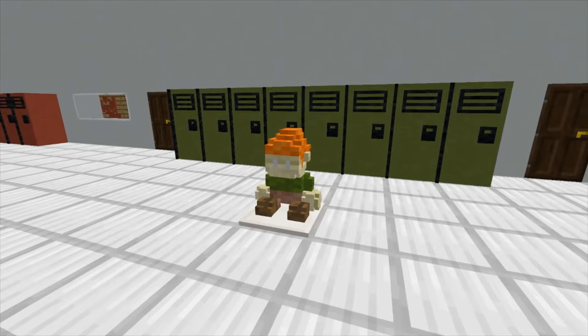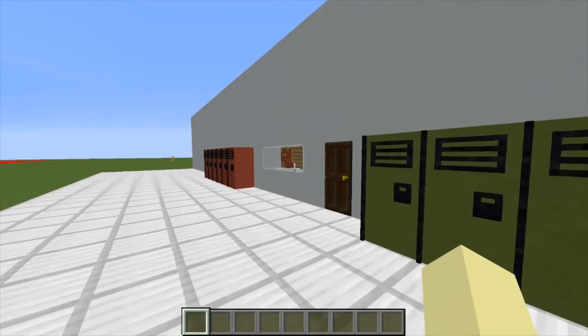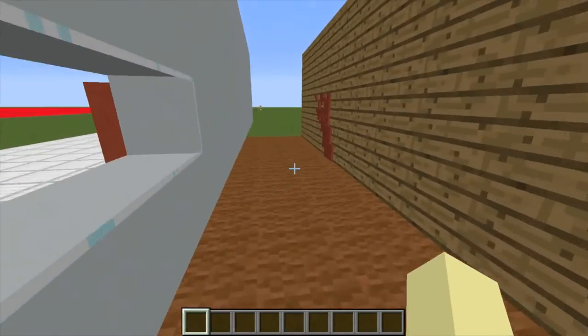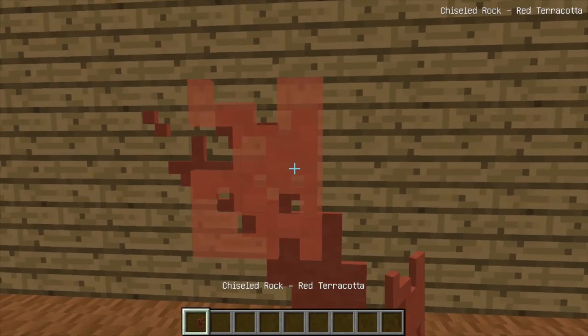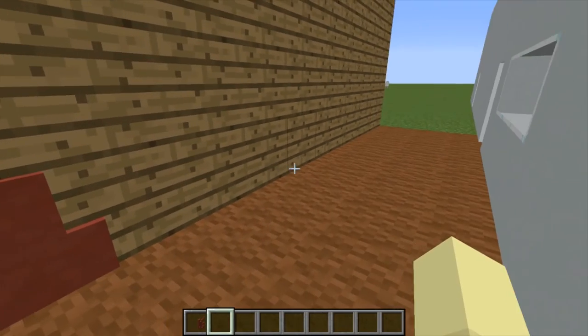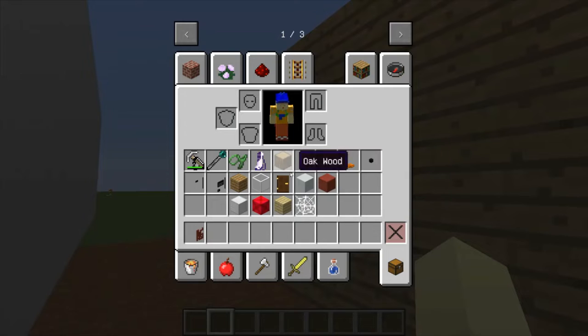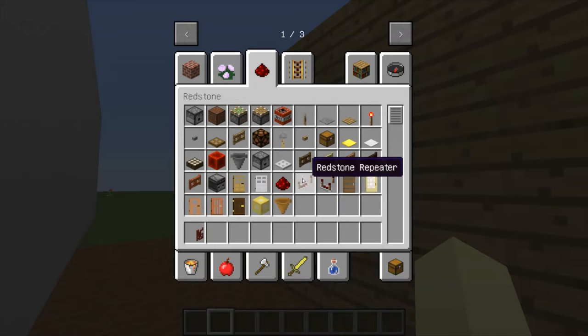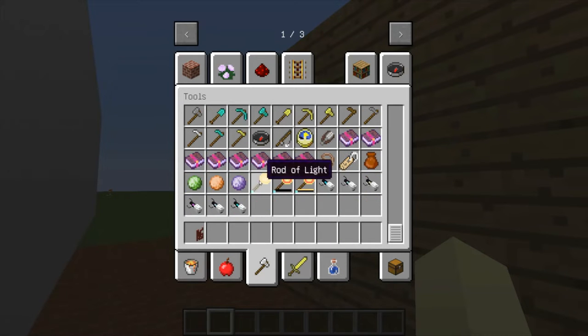Suddenly, oh shit, there's blood on the walls — actually it's red terracotta. I chose the wrong color and it looks sucky, so let me make it less sucky. What is it called again? Oh yeah, a rod of light.